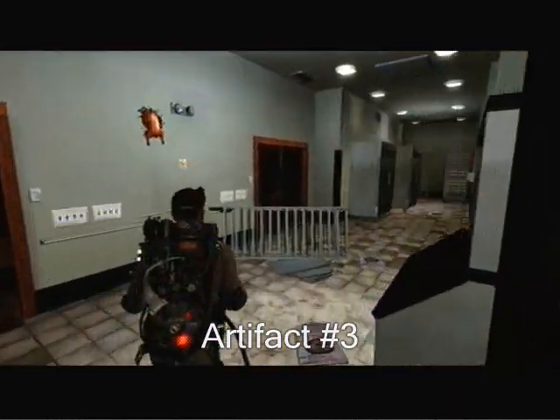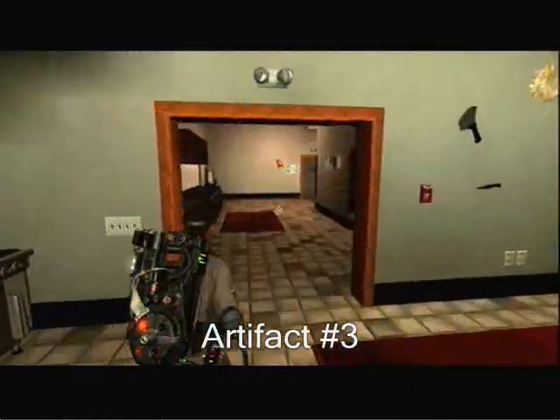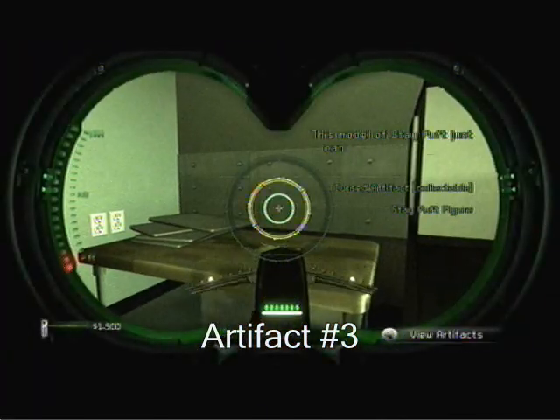Artifact number 3 is when you're in the kitchen, and just after you fight all the fish, go into where the fish came from, and go out the very back, and there is a Stay Puft toy.